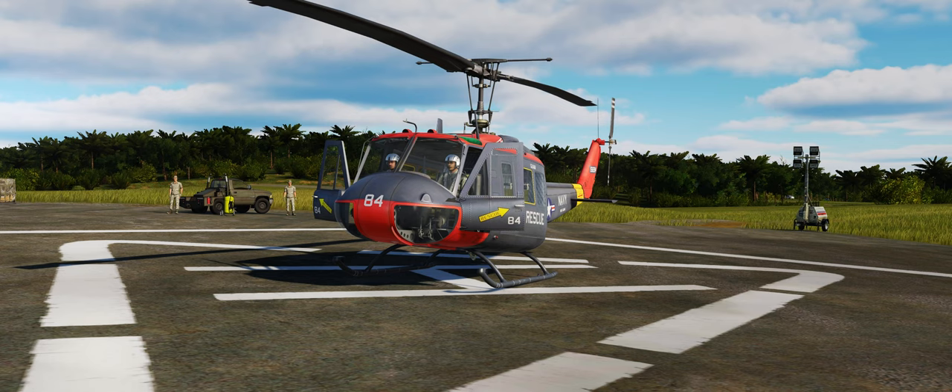Welcome back to another video. In this one we are flying the UH-1 Huey, which in my humble opinion is probably one of the most fun - if not the most fun - module from a purely flying perspective in DCS. It is so much fun, so rewarding, so challenging, and we are on the Marianas Islands map today which is just sensational.